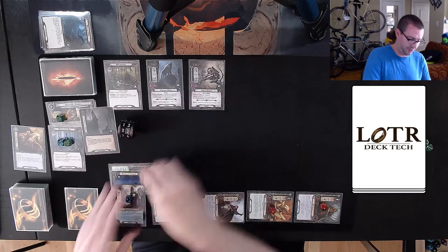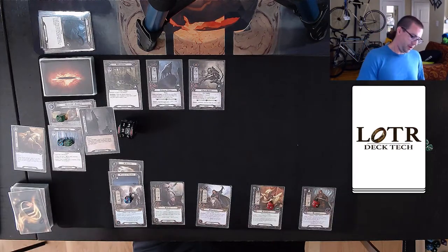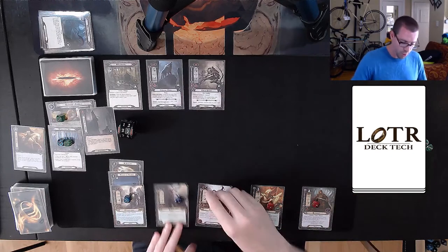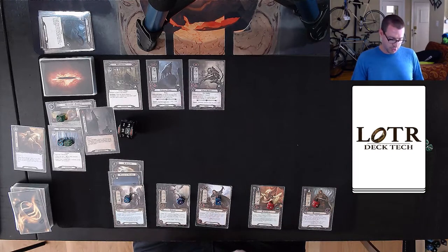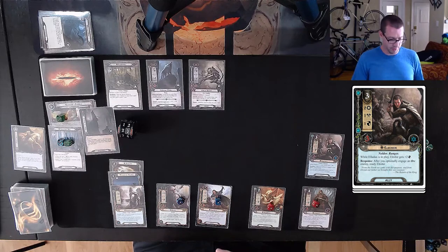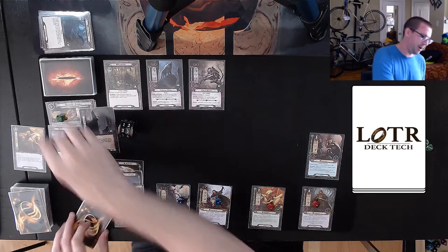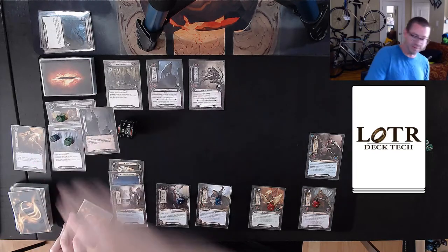Refresh takes me up to 23. I draw a card — three and a one and a one. I like Resourceful but it doesn't help me right now. Elrahir here might though with his two willpower. The question is now, is it worth it to use the Arkenstone? I do have one in hand. I don't have to make that much progress right now. Even though this is a six-threat location, we've traveled to it so it's fine. Let me use Gleowine to draw another card.